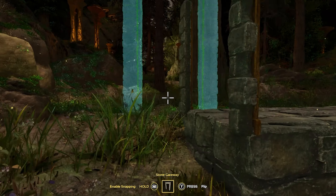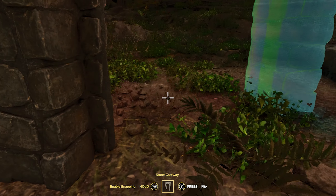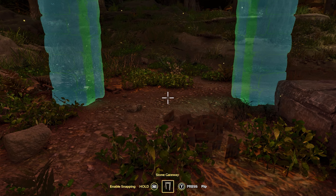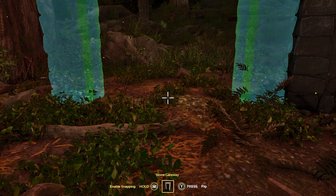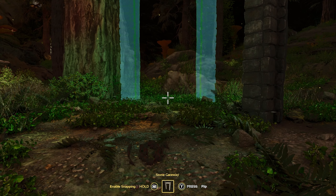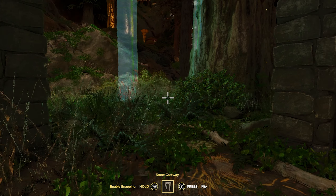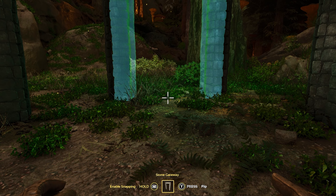Now we're going to drop our dino gates. Bring them about here like this — one — and then come out at an angle like this. You come at about this angle, come out like that, then come back to this side and do the same thing. Start near the edge of the foundation, drop that, angle this. You need to make sure you leave enough of a gap between where these are facing, so make sure you look and confirm your karkinos can walk between them.